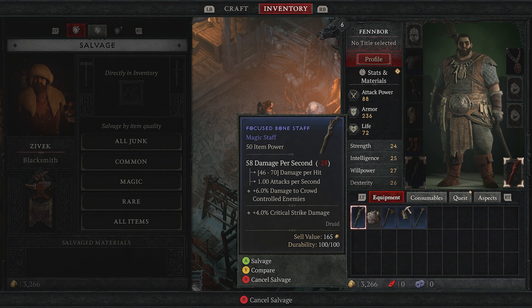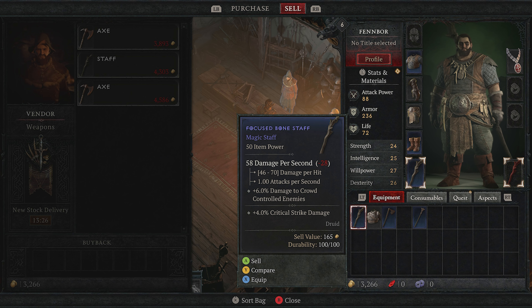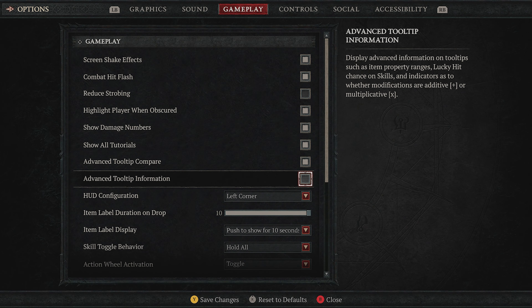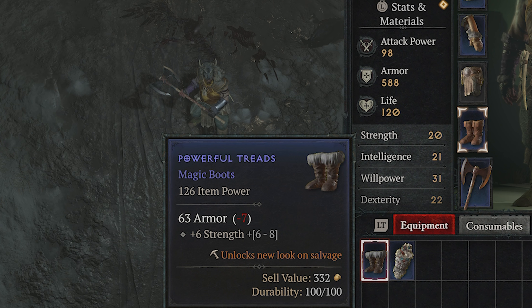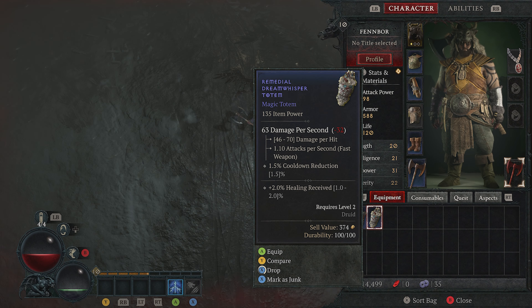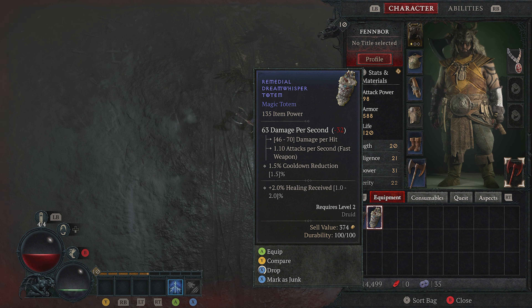You want to keep your inventory lean and mean, so salvage any extra gear that has the pickaxe symbol next to it and sell the rest. Once you start finding proper endgame gear, it's worth hitting the options menu to turn on Advanced Tooltip Information and Advanced Tooltip Compare. These will provide you with deeper insight into the maximum potential stats that any given bit of gear has rolled, so you can avoid pouring more gold into pieces that have rolled poorly. With the way prices skyrocket as you level up, you'll be thankful for this savvy shopping tool.